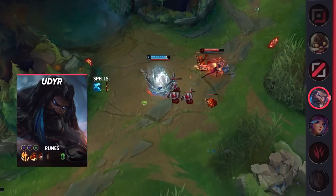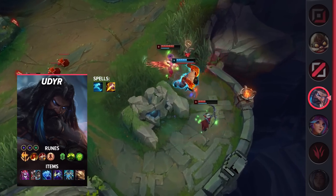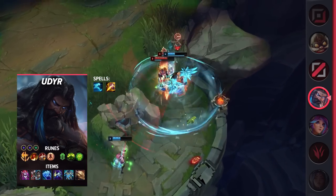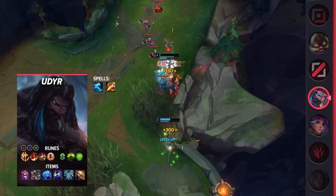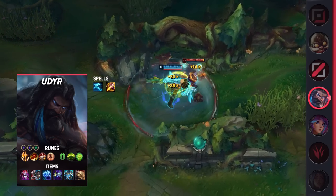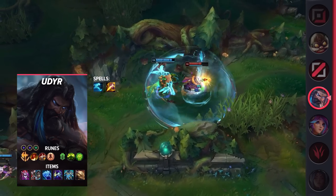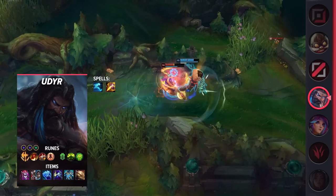Diving into his build, you're going to be taking Ghost and Smite as your summoner spells. As for your runes, be sure to take Conqueror, Triumph, Legend Tenacity, Last Stand, Conditioning, and Unflinching. These runes will give you a nice skirmish power early on, while also giving you great survivability later. When it comes to your items, you'll be building Demonic Embrace, Defensive Boots, Iceborne Gauntlet, Cosmic Drive, Force of Nature, and Dead Man's Plate.